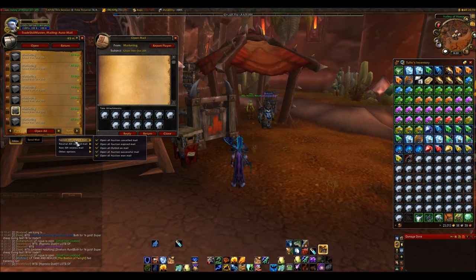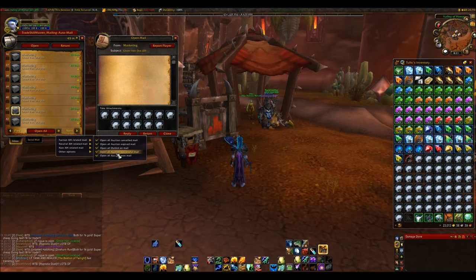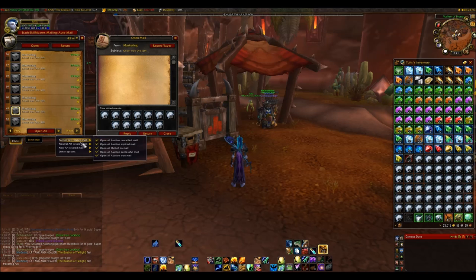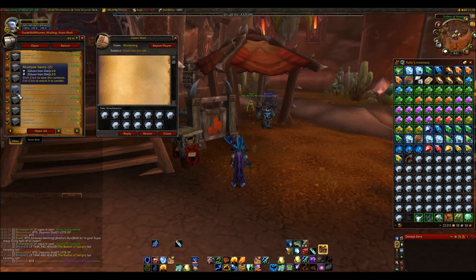However, that doesn't include items from the auction house, so it will still open auction items I've won or cancelled. But I can also untick those if I don't want them taken out of my mailbox. Similarly, you can just press a tick next to the ones you want to take into your bags and press Open, or Return, which is kind of self-explanatory, to return all those ticked mails to whoever sent them.